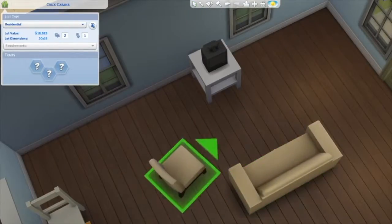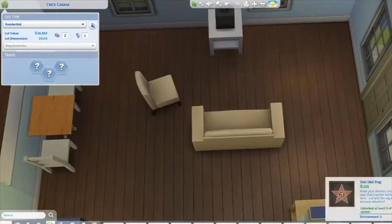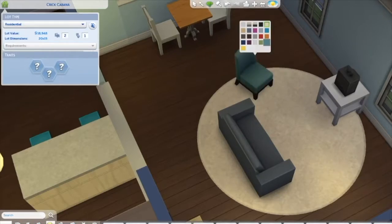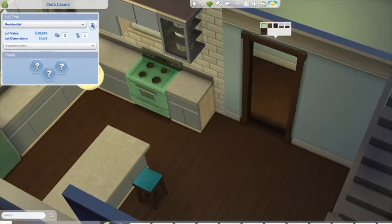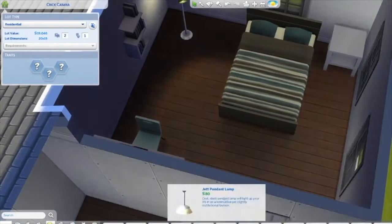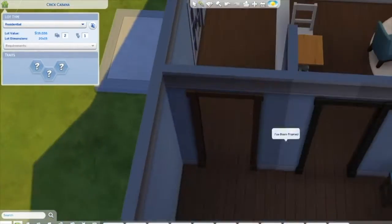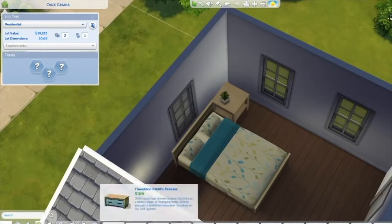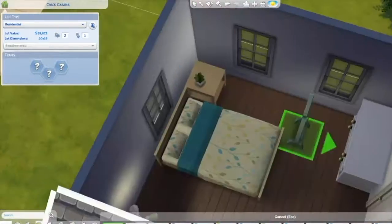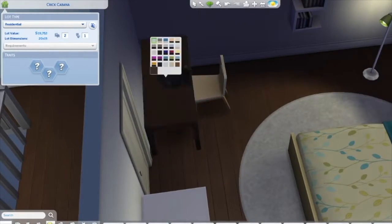I was trying to put the dining table in a certain spot but it just wouldn't fit. The bathroom was supposed to be upstairs but to save money I had to minimize the upstairs a bit. That's okay though — it feels like a little loft, like a tiny home without being a super tiny home. I've seen some great tiny home builds from creators like Pixelate on Discord and it looks like a cool challenge. This build is actually inspired by a tiny home I saw on that architectural website.